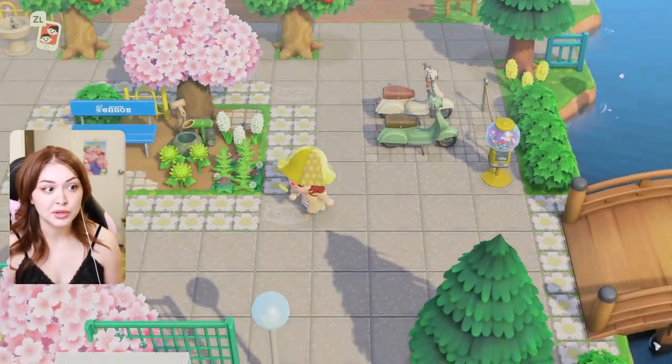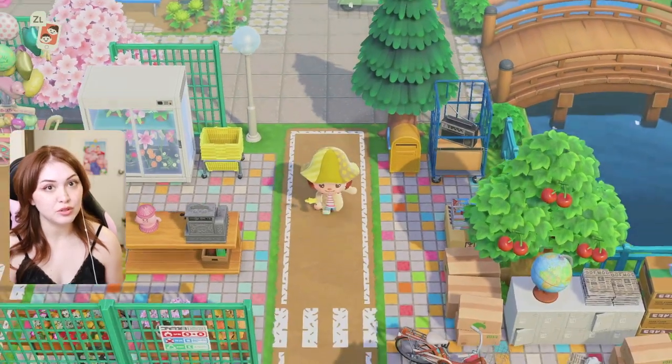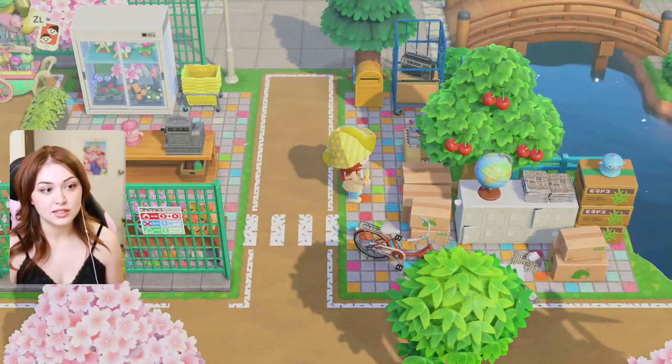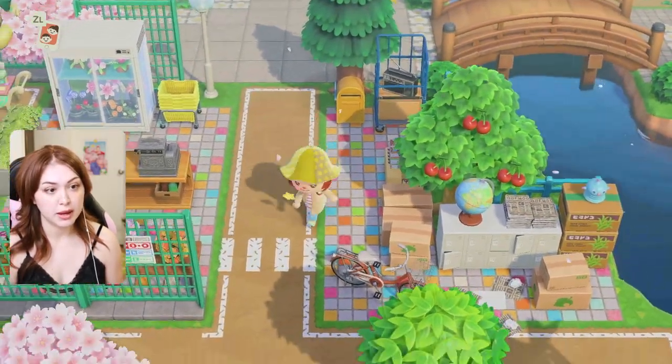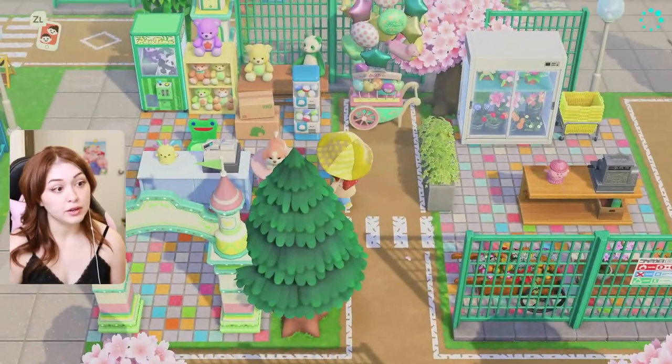I really desperately needed this island to be done for cherry blossom season because I think it's the best season in Animal Crossing, so I wanted to utilize as much pink and beautiful cherry blossom as possible. Right underneath, I have a little market section. This is the post office — this is where I get all of my mail — and a flower shop. Just a cute little flower shop run by a gyroid. He's a very good employee.